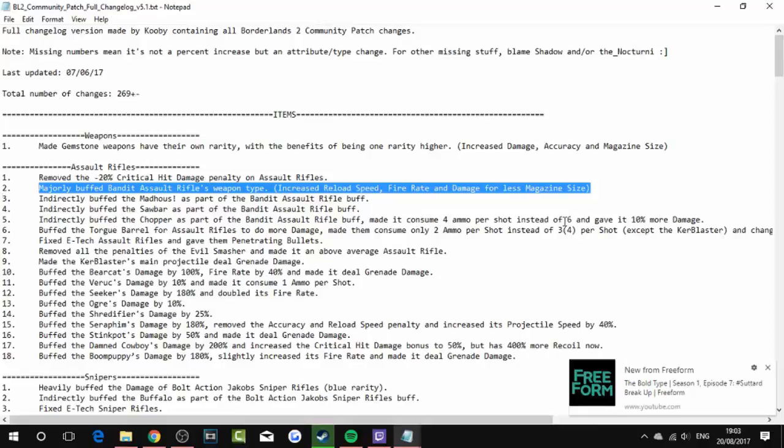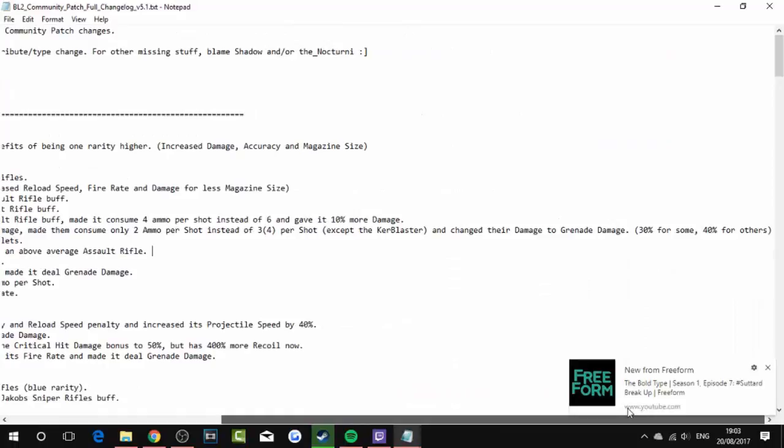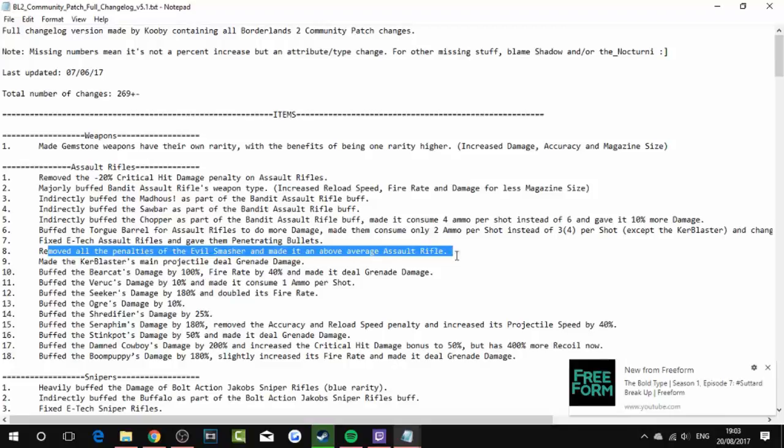Sawbar and Chopper: the Chopper was made to consume 4 ammo instead of 6 and given 10% more damage — that's a tier 2 pearl. Buffed the Torgue barrel to do more damage, consumed 2 shots, set the cobalt, and changed their damage to grenade damage — 30% for some, 40% for others. Fixed Dahl assault rifles and gave them penetrating bullets. Removed all penalties of the Evil Smasher and made it an above-average assault rifle. Made the Blaster's main projectile deal grenade damage. Buffed the Bearcat's damage by 100%, fire rate by 40%, and made it deal grenade damage.